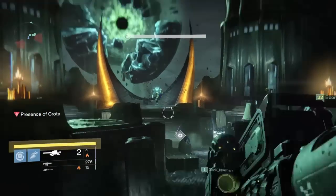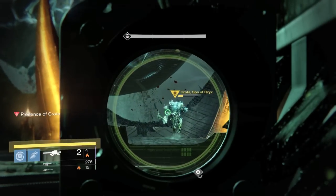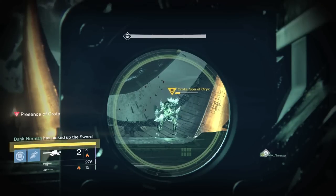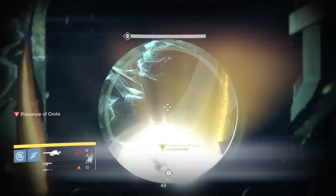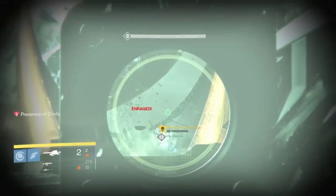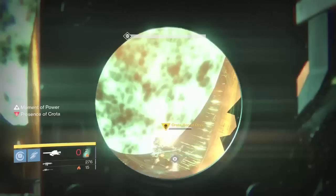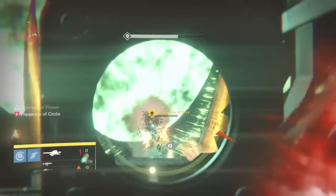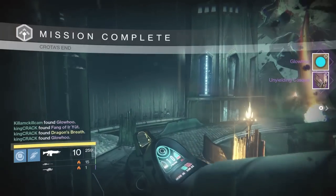When Crota gets low — I hear different numbers, 17 or 20 percent — the sword bearer Dank was judging based on whether he could kill him in the next hack. When Crota enrages, don't worry about the oversoul — just ignore it and focus on DPS. It's hard to ignore because you're so used to shooting it, but you have to focus on Crota and trust your sword bearer.